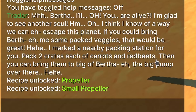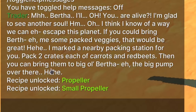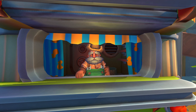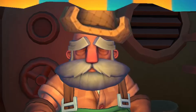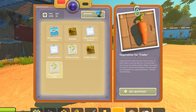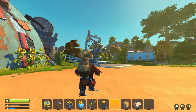Pack two crates each of carrots and red beets, then bring them over to big old Bertha — the big pump over there. Yeah I think he's been here for a little too long; he's got a really weird beard and I can't see his eyes at all. Anyway, if we're lucky he actually knows a way we can escape this planet. So our next step is gonna be to deliver some vegetables over to Bertha.